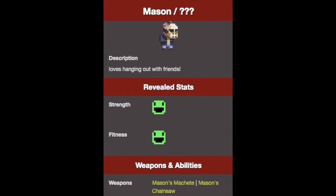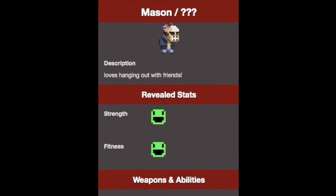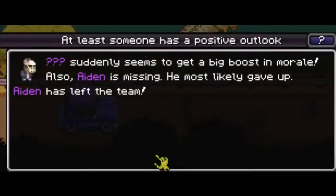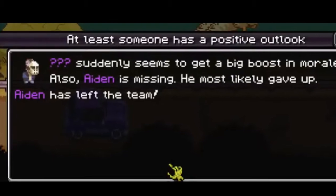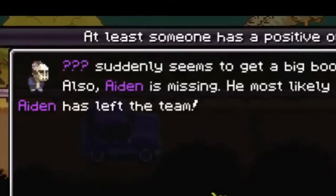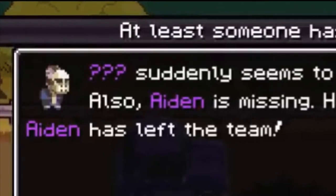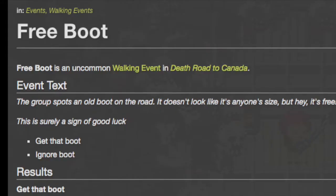Where do people go when Mason is in your group: Mason is a rare character in Death Road to Canada who is one of the few characters that has ways to remove characters randomly. At a certain point, Mason will suddenly feel better and a group member also goes missing. Despite being obviously caused by Mason, where he takes them is unknown.